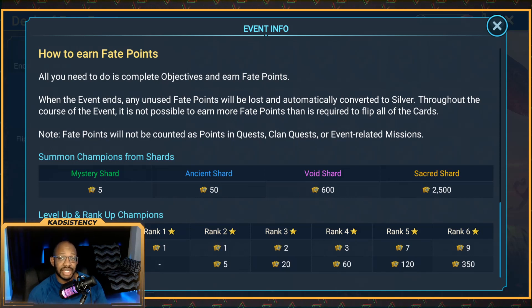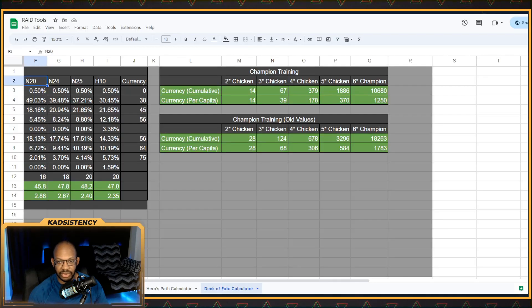That is solely looking at this event as a Summon Rush. There is also the Champion Training aspect of it. I've done the analysis in one of my tool spreadsheets for the amount of points you'd get for each level of Chicken and for making a fully leveled 6-star Champion. It looks like they actually decreased the values for leveling up Champions and ranking them up. The old values were a lot more generous — you could get around 18,000 points if you were to make a 6-star Champion from scratch, meaning all the 2-star, 3-star, 4-star Chickens. But with the current values, it drops almost by half across the board, maybe 75% some of the time.